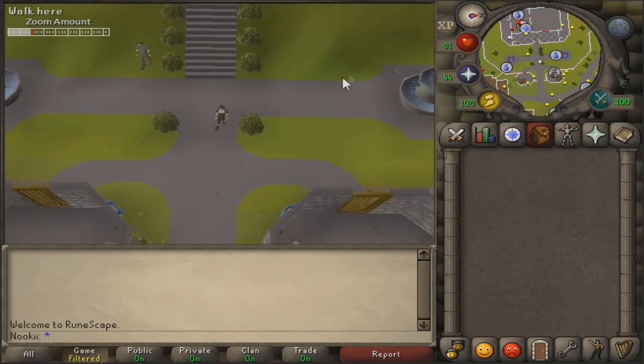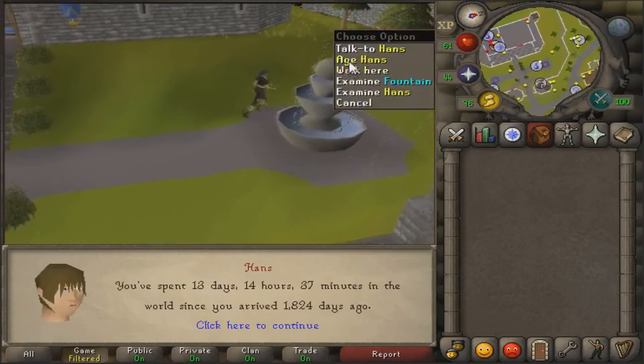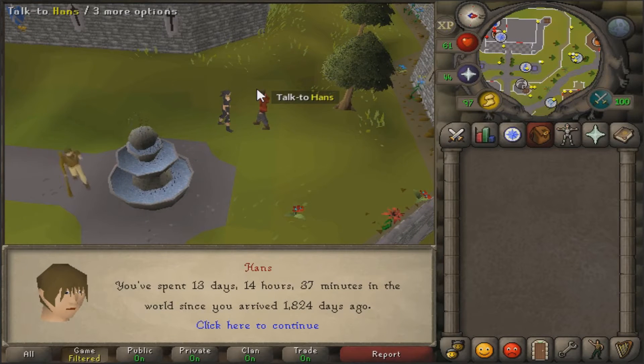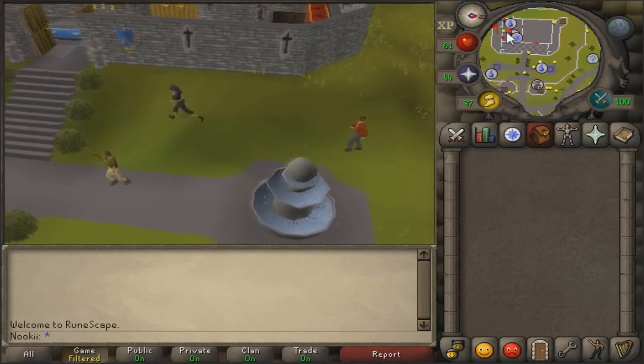So let's first check out where Hans is - it's probably over here. Check age. I have spent 13 days and 14 hours and 37 minutes in the world since I've arrived 1824 days ago. I made this account way, way too long ago, but I recently just started playing on it. So I spent 13 days on this one, which is an okay amount.